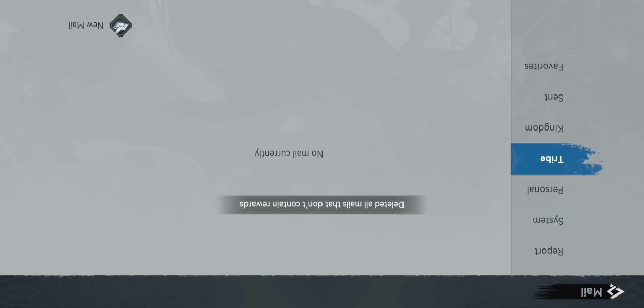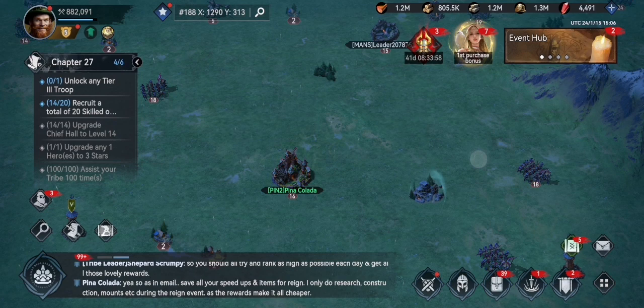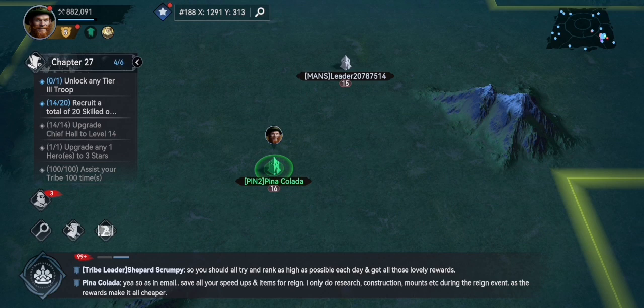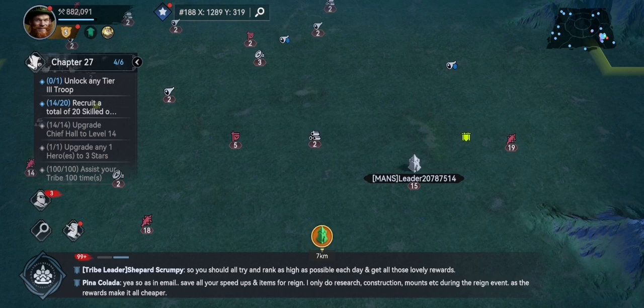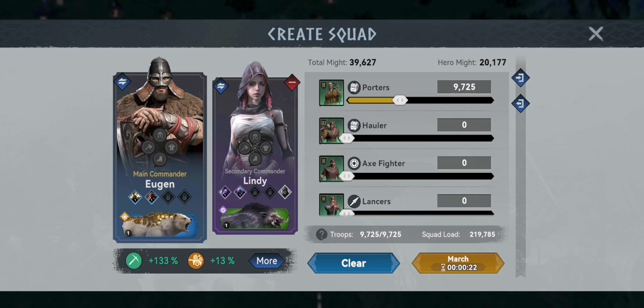Let's jump on a new clone. This one's not gathering anything right now so let's go gather. Right, 290k gather capacity - but what does this say down here? 219, not good enough. So we're going to have to change something out - go up for a high level hero. Now we've got 290.